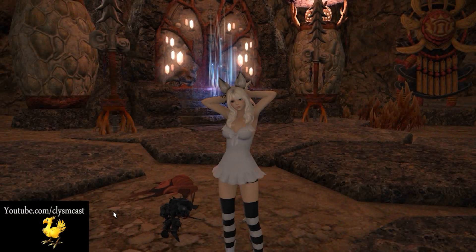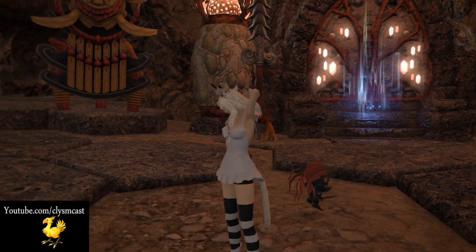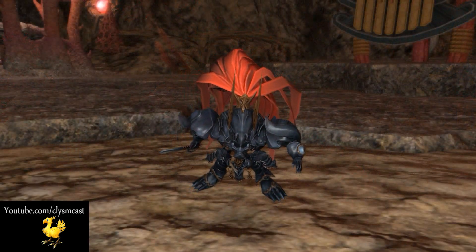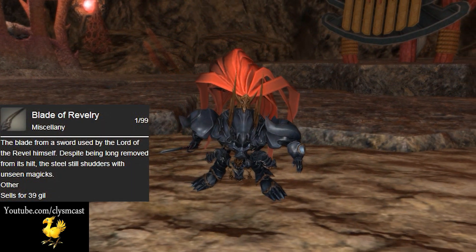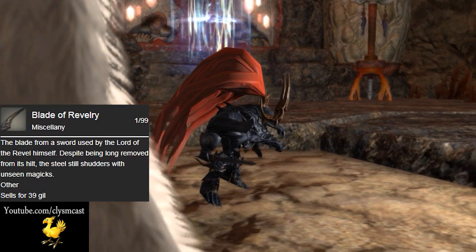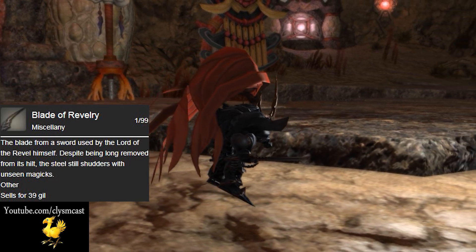Hello and welcome to another Minion Guide. Today we're looking at the Wind-Up Susano Minion. This pet is obtained from crafting with the crafting item the Blade of Revelry, which drops rarely from Susano himself on extreme mode difficulty of that Primal.